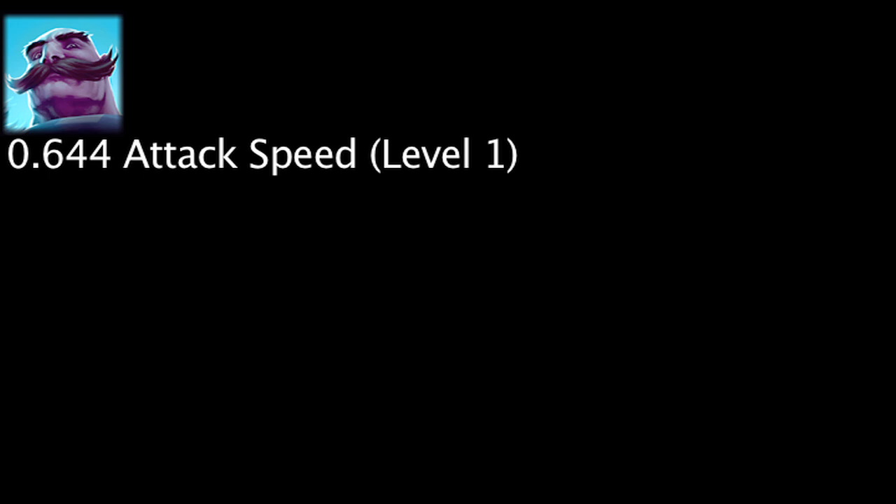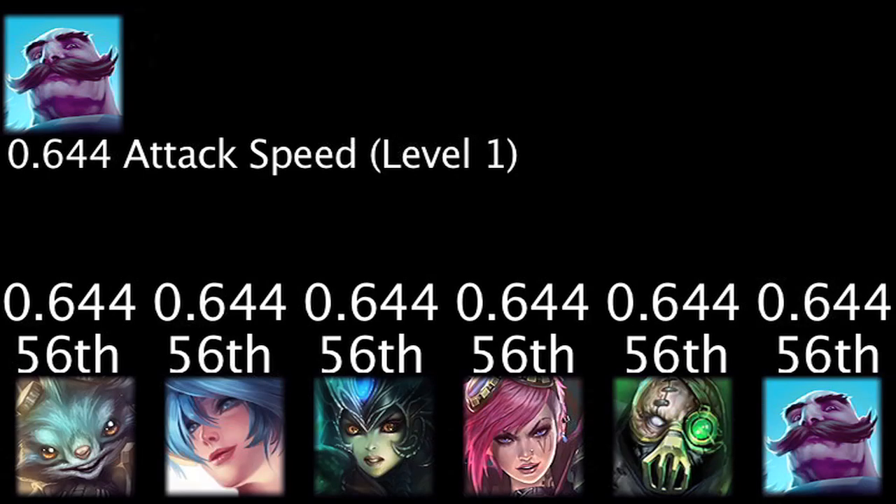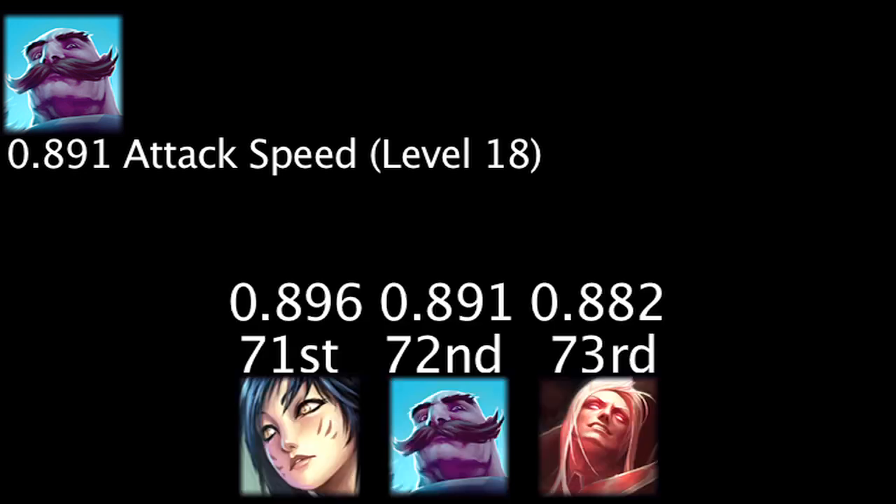Braum will have 0.644 attack speed at level 1, making him tie for the 56th highest level 1 attack speed. He will have 0.891 attack speed at level 18, giving him the 72nd highest level 18 attack speed.